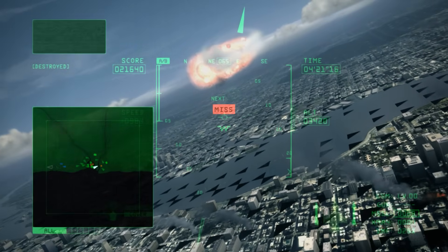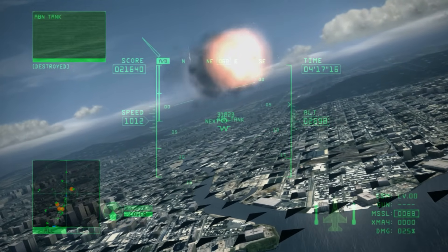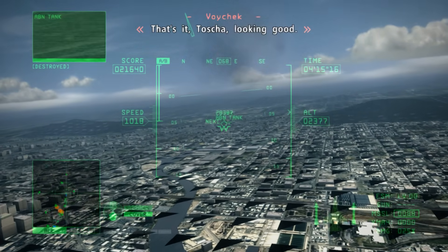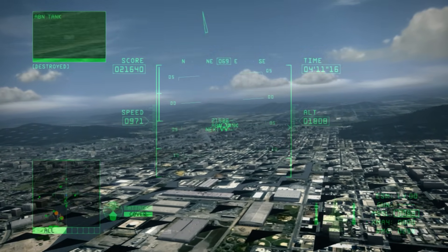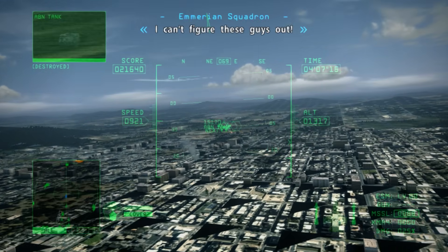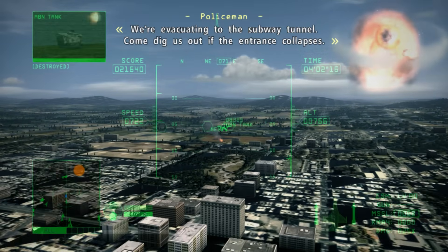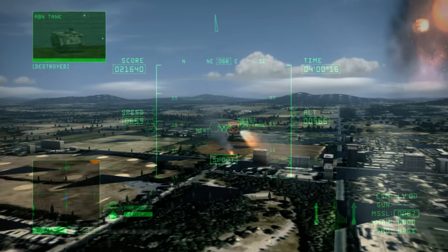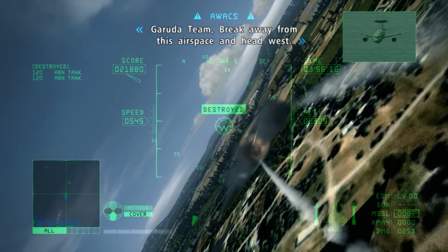Another game I'd place in the 'playable with caveats' category is Ace Combat 6, another Xbox 360 exclusive. It still has some issues, especially with the terrain. There's an option in the emulator that should fix that, but in my case it didn't work. It's possible that the most recent Xenia version broke that fix, but the gameplay is on screen so you can see the current state of the title. If you want to try fixing it, just change the ground fix parameter in the emulator's configuration file.